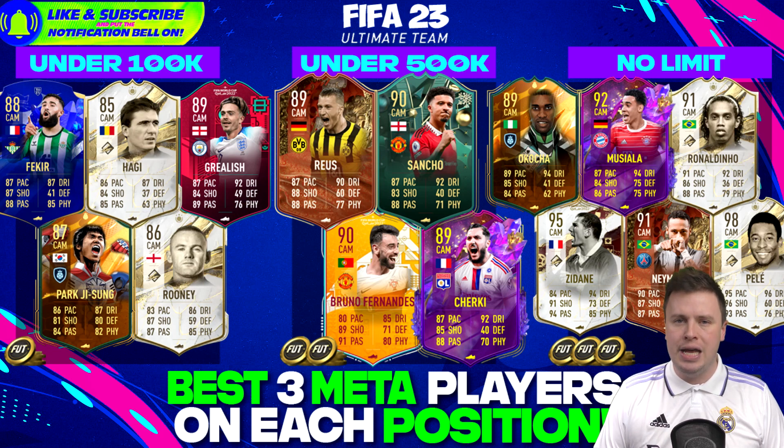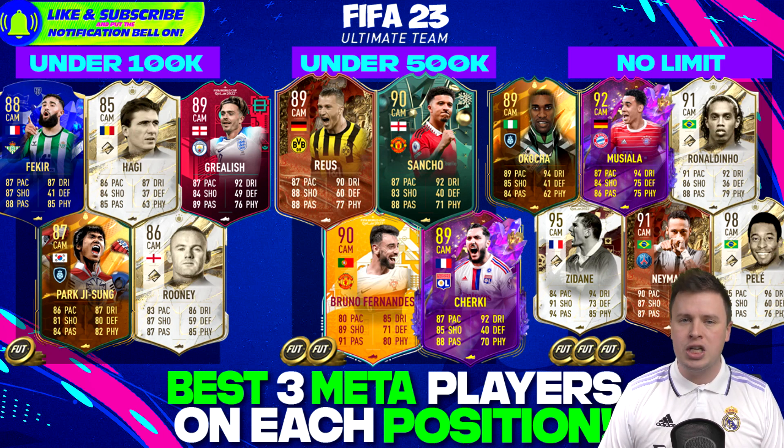For CAMs, you're looking for speed combined with agility, dribbling, shooting, and passing - I don't care too much about physicality and defending. Haji Wright and Weah are nice CAMs. Park Ji-Sung is a complete CAM - you don't see that every day. Jack Grealish with a position modifier at left wing to CAM is a beauty. Fakir is a perfect La Liga CAM. Marco Reus's Centurion card is great for Bundesliga. Jadon Sancho is unstoppable in the EPL.